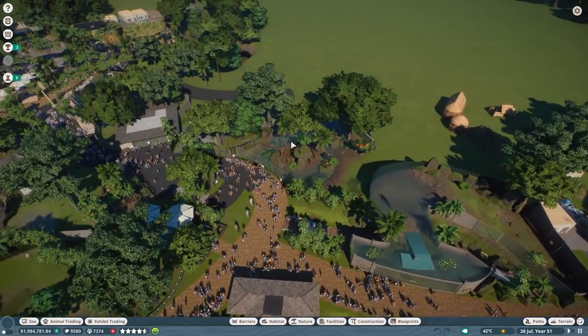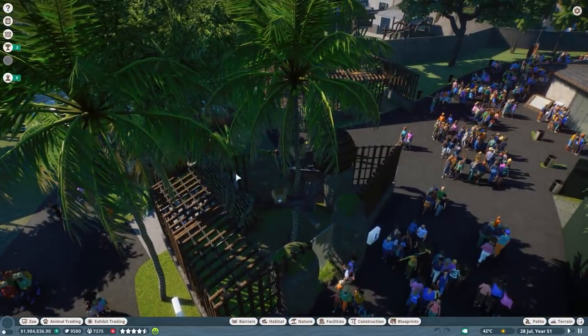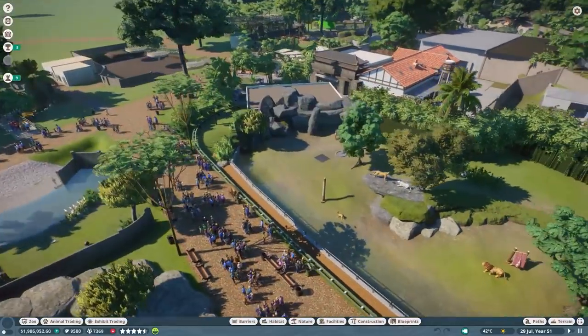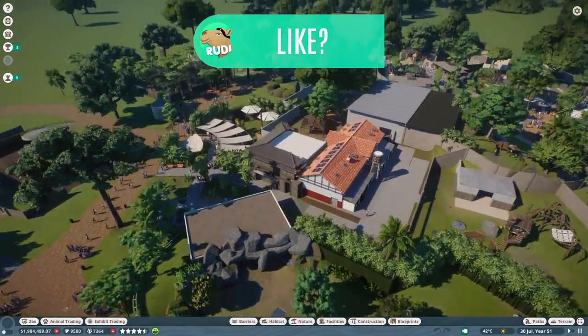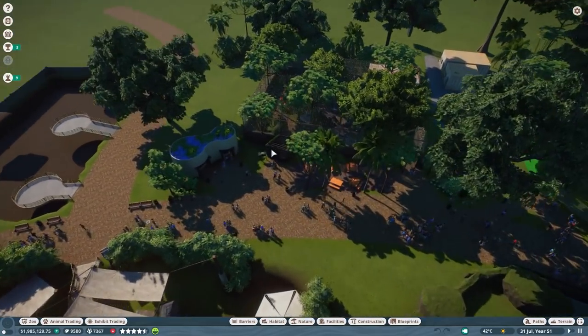A lot of things have happened. I've also changed the lemur habitat a little bit — the bridge in the middle is gone because the animals always appear to escape there. There's no info on why they escape, but they do. So I scrapped that. I also made sure to sell some of the animals that caused issues, and overall it runs a little bit better.